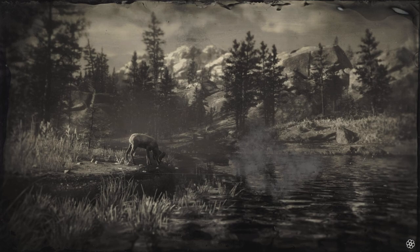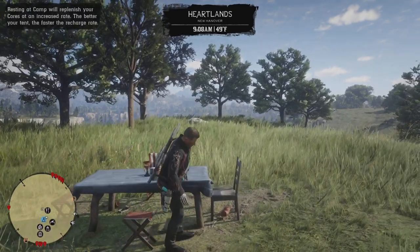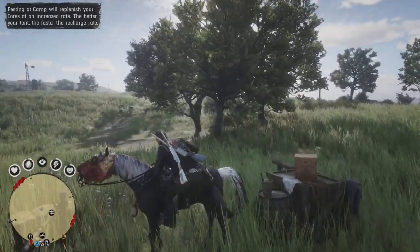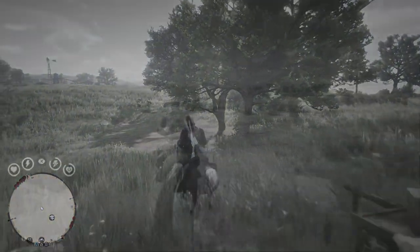When you spawn in your camp, ride your horse and go to the chest location.